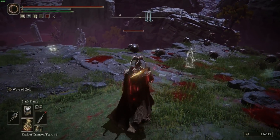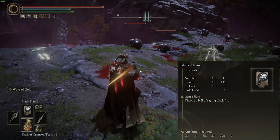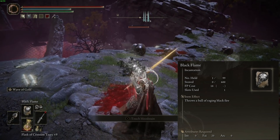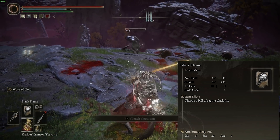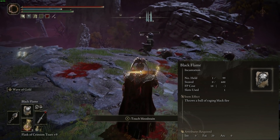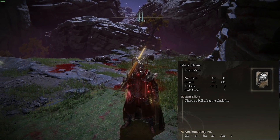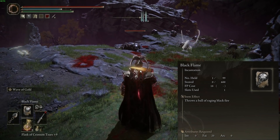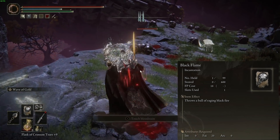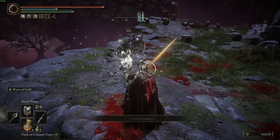Next we've got God Slayer incantations, which work with the God Slayer Seal. At number two we have the Black Flame incantation. This was my bread and butter for a good half of the game for bosses — it's quick casting, it's got good damage, and I found most bosses were susceptible to it. The God Slayer Seal is one of the best seals in the game, so you genuinely can't go wrong. You'll probably be using this against some of the last bosses in the entire game.